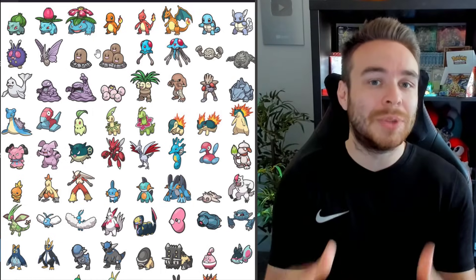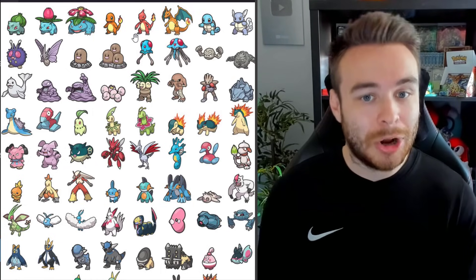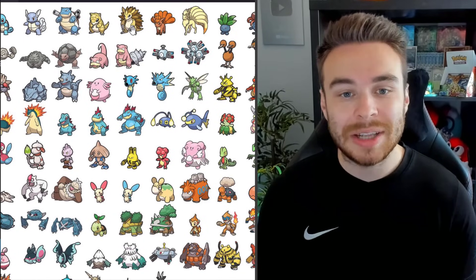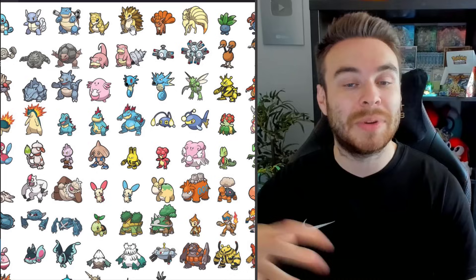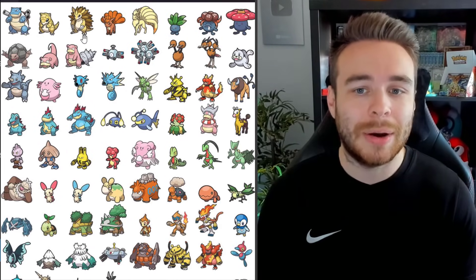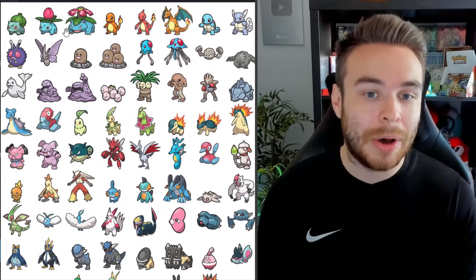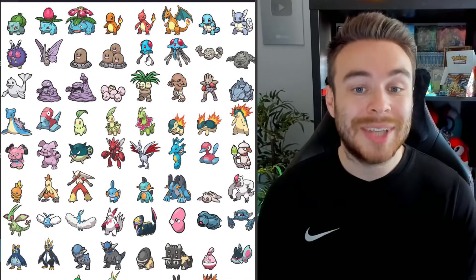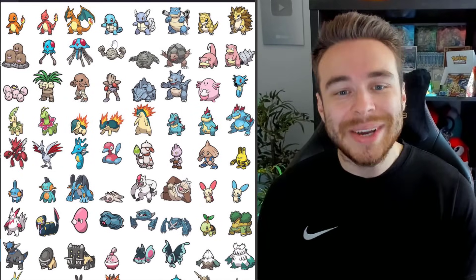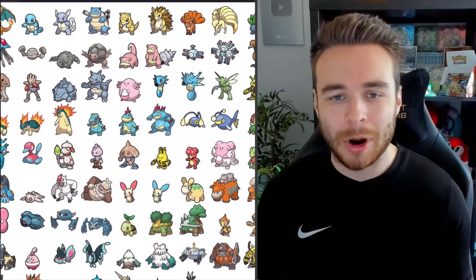We have Bulbasaur, Ivysaur, Venusaur, Charmander, Charmeleon, and Charizard. Squirtle, Wartortle, Blastoise. Sandshrew and Sandslash — they were returning in the Teal Mask but they're also going to be in the Indigo Disc and part of the Pokédex. Same as Vulpix and Ninetales. We have Oddish, Gloom, Vileplume, Venonat, Venomoth, Diglett, Dugtrio. Tentacool and Tentacruel finally make a return. We have Geodude, Graveler, and Golem. Obviously all the regional forms will be transferable through Pokémon HOME as well — like Alolan Sandshrew, Alolan Vulpix, Alolan Geodude. If a Pokémon has a form and it's in the game, that form will also be available via Pokémon HOME.